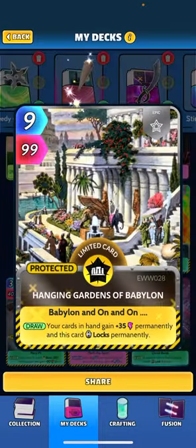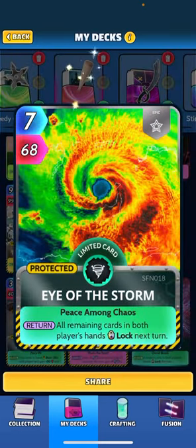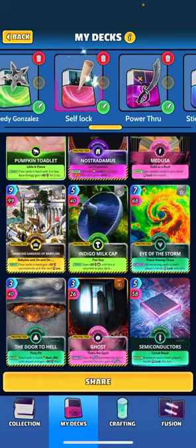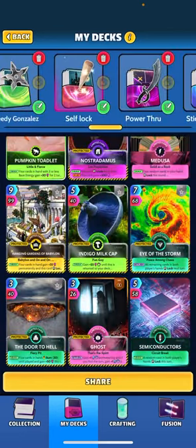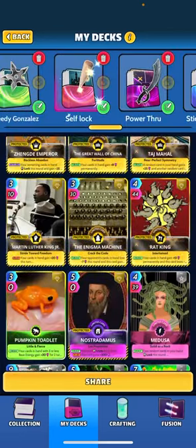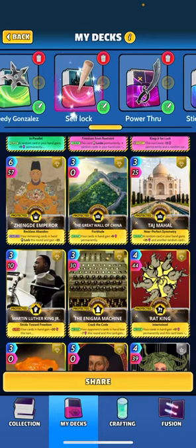We have the Hanging Gardens in this deck — locks permanently, everything gets boosted plus 35, but it's not going to be permanent once we unlock these cards. Eye of the Storm is another way we can unlock these cards. Indigo is also a card that will lock permanently if played before round two, turn two. And then we've got a lot of cards just to boost up and get these stacks on top of ourselves.